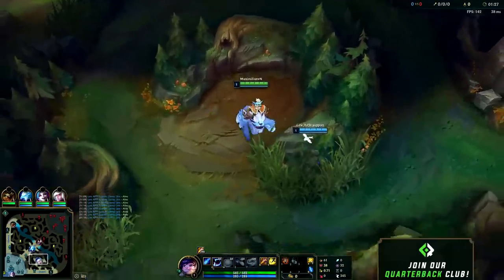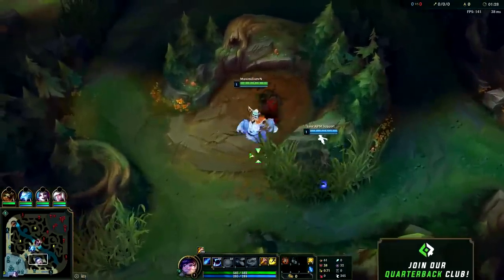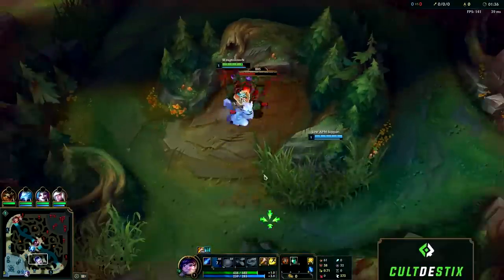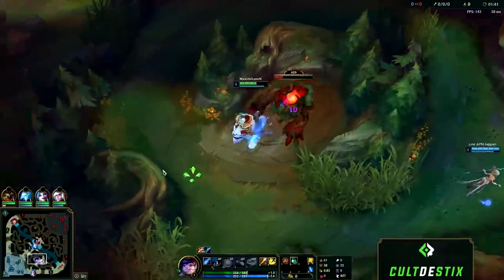The first thing I'm going to be showing you is how to clear the jungle effectively as Nunu. The best clear for Nunu right now is to start with your bot lane. For your level order on Nunu you're always going to want to start with your Q. At level 2 get your W, then at level 3 get your E. Max Q first, W second, and E last, taking points in your ultimate whenever you can.